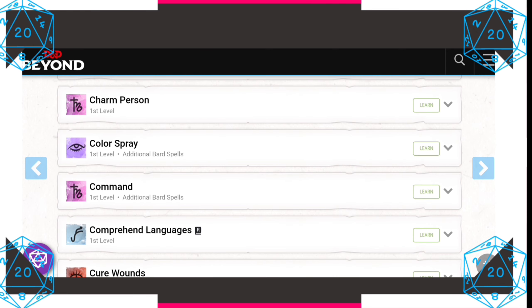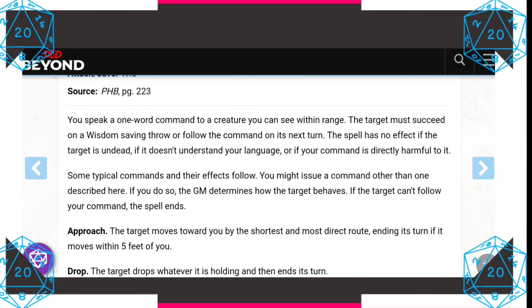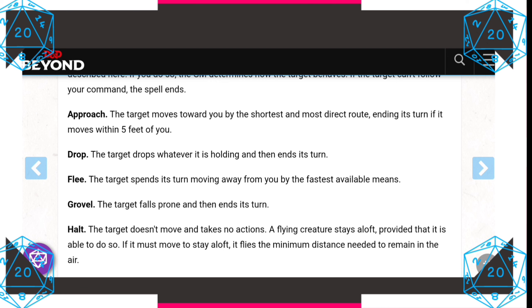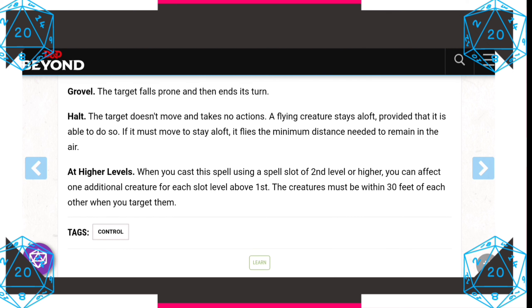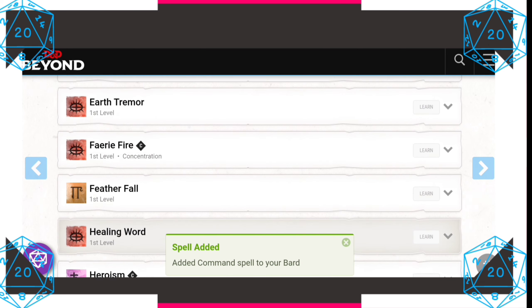Let's talk about Command. You speak one word to a creature you can see within range. The target must succeed on a Wisdom saving throw or follow the command on its next turn. Commands include: Approach — the target moves toward you by the shortest route; Drop — the target drops whatever it's holding and ends its turn. Perhaps this could be a magic item, a MacGuffin, a weapon, or even their magical focus.